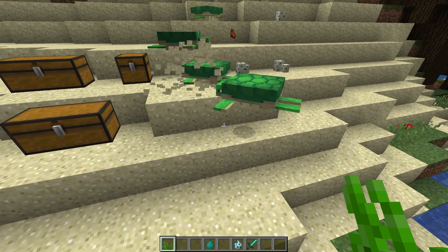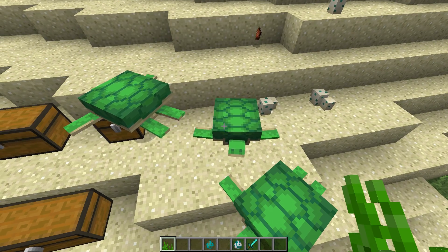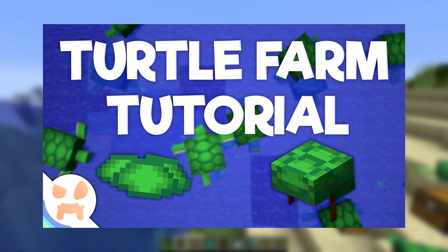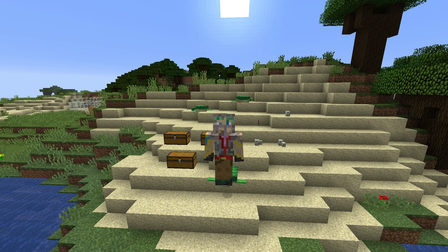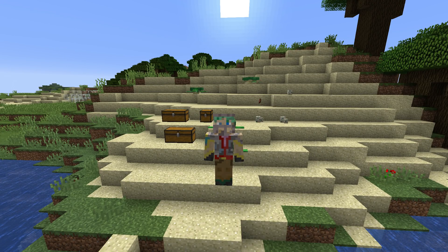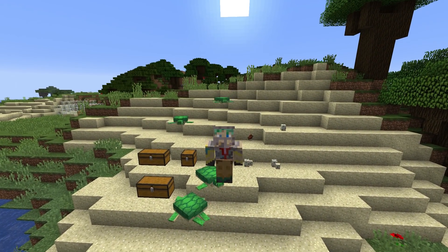There we go - that one's digging right there, so then the egg will be laid right there. It'll grow up, hatch, and that'll be the home beach. If you don't pick these eggs up with silk touch and take them somewhere else to let them hatch, you're gonna have a small problem farming these guys. There is a tutorial on this channel for a scute or turtle farm. That's all the information I had for you on the turtle today - drop anything I missed down below, and drop a like and subscribe. My name is Waddles, I will see you next time, goodbye everybody.